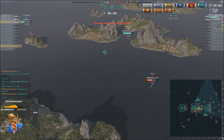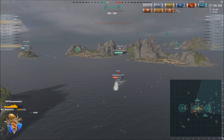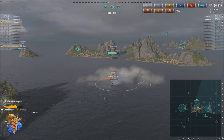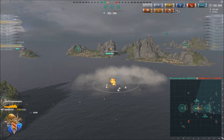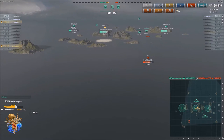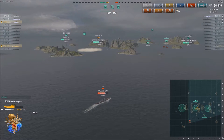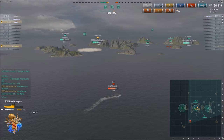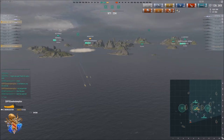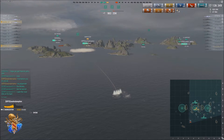Sea is being kept — which of course is Akizuki. So Sol goes in and at this range it doesn't really matter what Akizuki does. For some reason he smokes up, but for a Wooster that is no issue — he has radar and if all else fails he also has hydro. So it is an easy kill for Sol, who gets his second for the game.